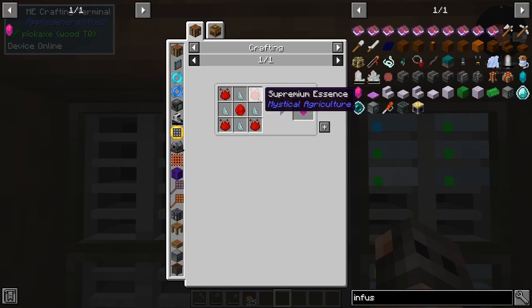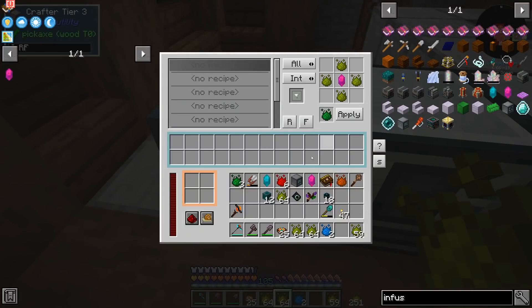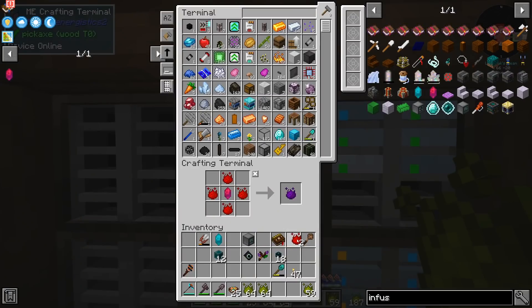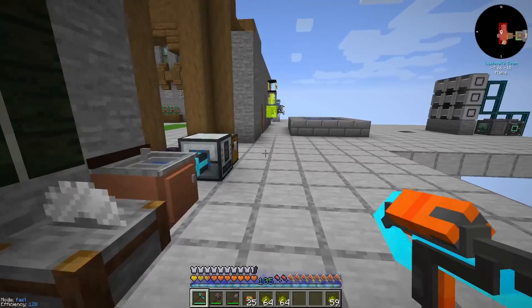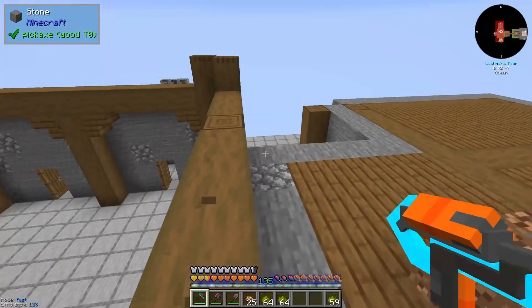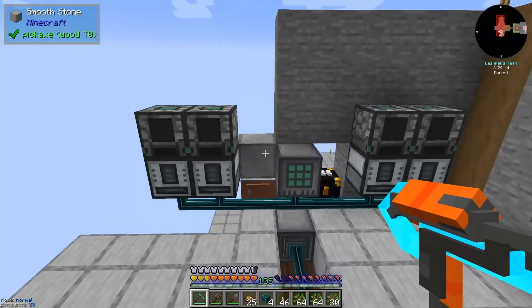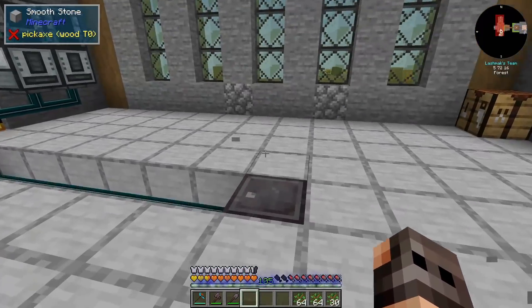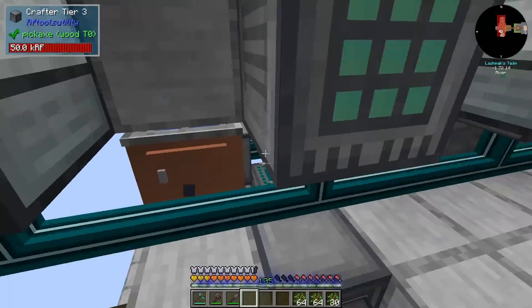We want the master infusion crystal because it has unlimited uses. We have plenty of Inferium to make a few Supremium. We need the Supremium gemstone — relatively cheap — and we have the rest. I've made a tier 3 crafter from RF Tools and we're going to give it patterns so it makes Insanium automatically. All of them have to go to the internal buffer: Prudentium, Tertium, Imperium, Supremium, and Insanium. The final recipe is a block of Insanium which goes to our Applied Energistics system.